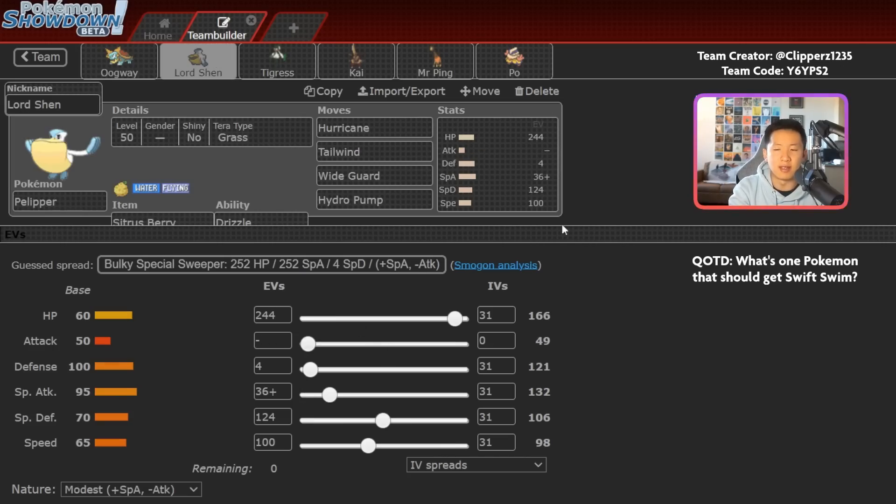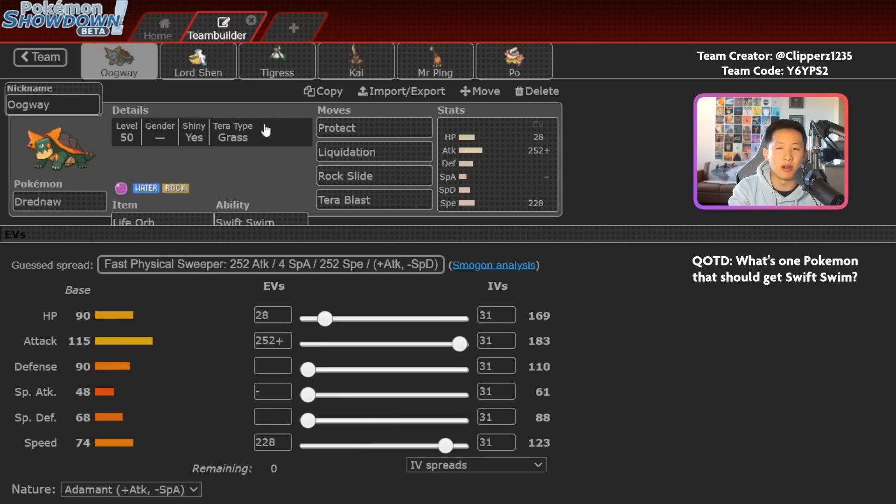Dreadnought is paired with Pelipper. This is a really bulky Pelipper set — max HP and a lot of special defense investment. The idea is to generally set up rain for Dreadnought as well as King Gambit, but also just go for good damage with Hurricane and Hydro Pump, plus Tailwind and Wide Guard for support. Citrus Berry is on this because Focus Sash is occupied on Meowscarada. You could also run Damp Rock — that's picked up in popularity recently. Grass Terra defensively here on Pelipper as well.